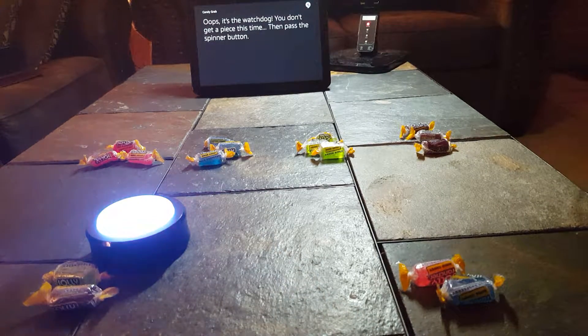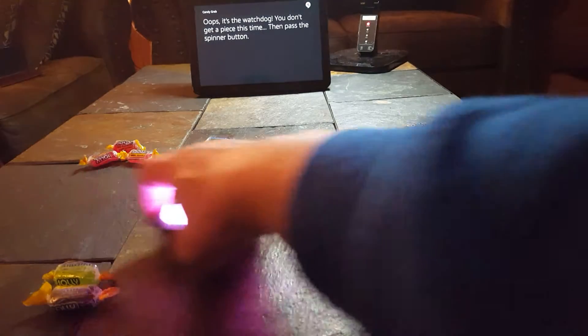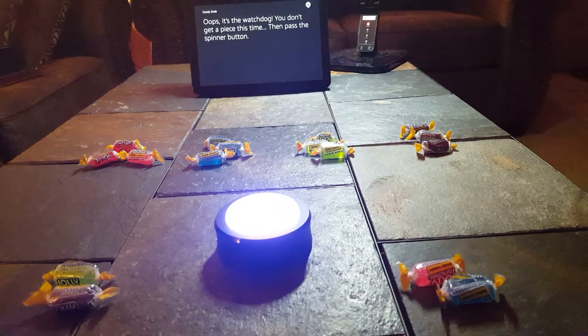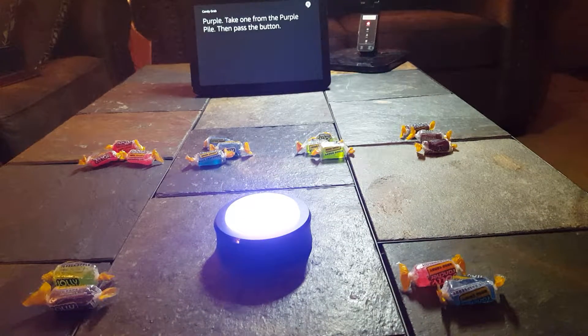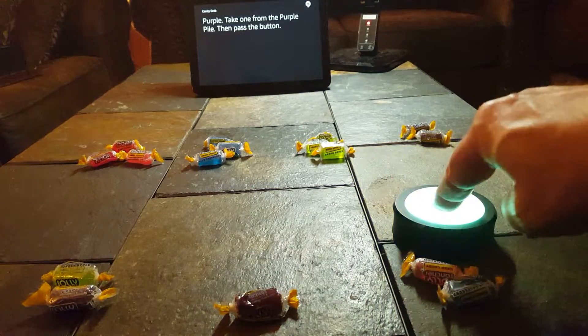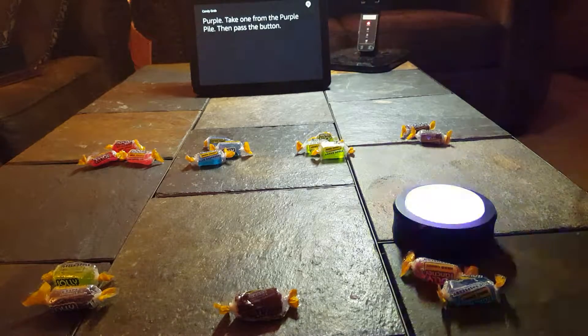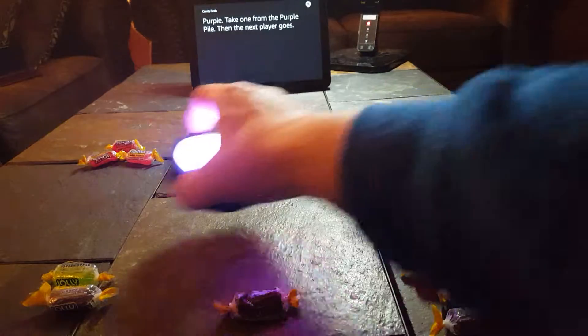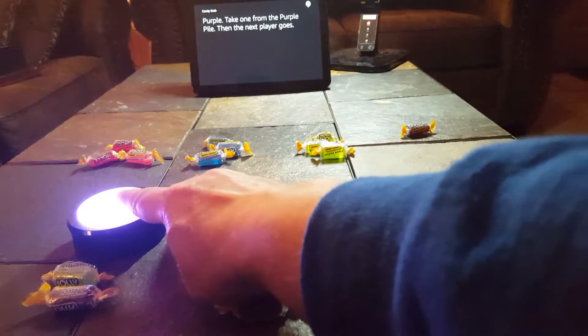Spinning. Oops, it's the watchdog. You don't get a piece this time. Then pass the spinner button. Spinning. Here we go — Purple. Take one from the purple pile. Then pass the button. Here we go — Purple. Take one from the purple pile. Then the next player goes.